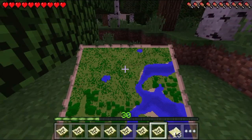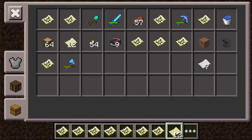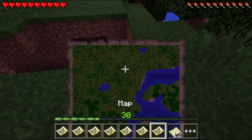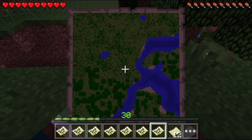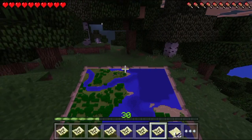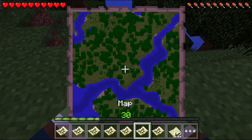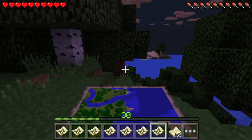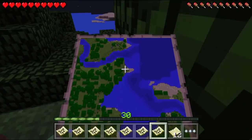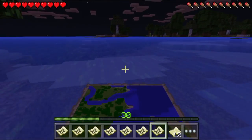Hey everybody, welcome back to another episode of Minecraft Pocket Edition, this is Dallas here. We are on episode 101. As you can see, I am kind of hobbling my way through the world. I've got a lot of maps created, and as you can see by the title, we are actually making a mega super duper gigantic map wall. I am way out here and I've already got a lot of it done.